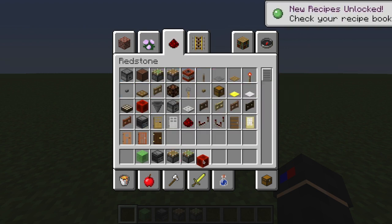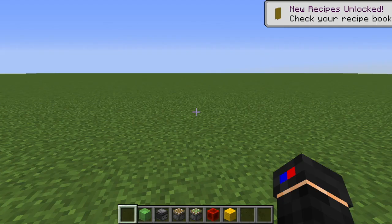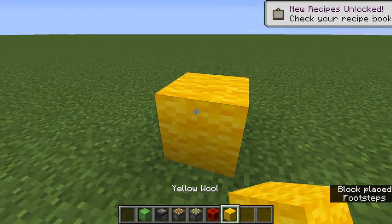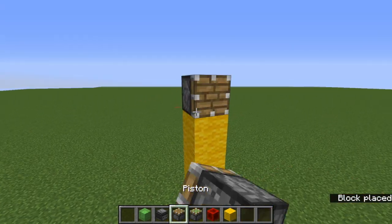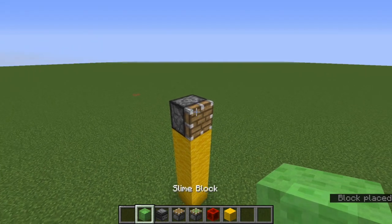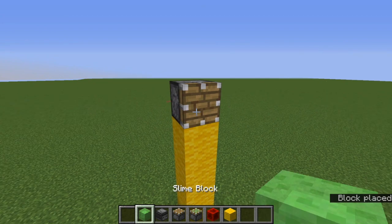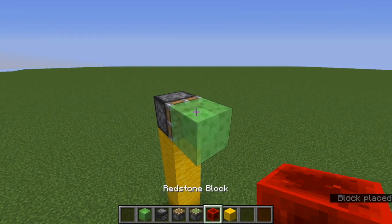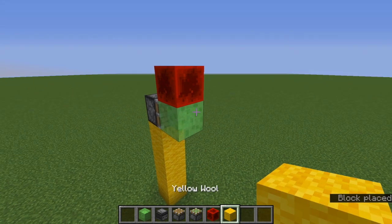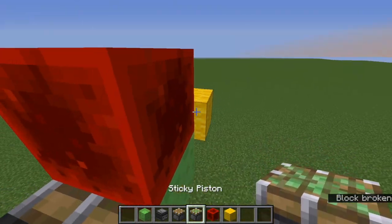You also need a slime block and a redstone block — don't forget that. You need some building materials, so I'll get some yellow wool. This works in survival too, in case you want that. To make it, you need to place a piston, a slime block, and a redstone block on top of it.